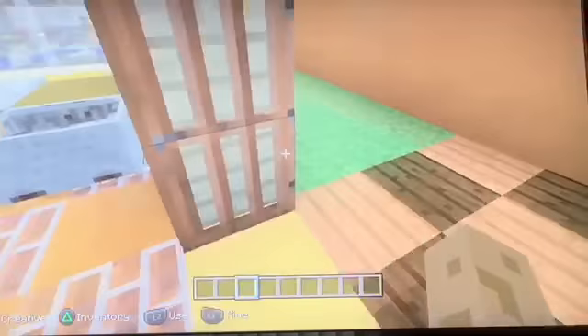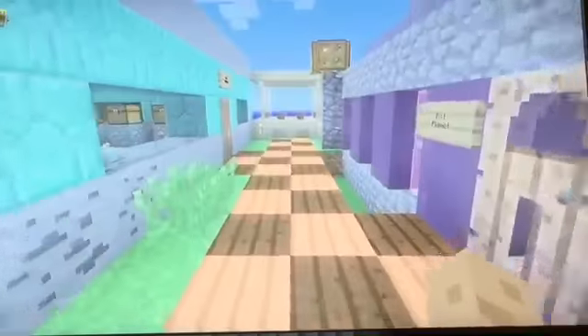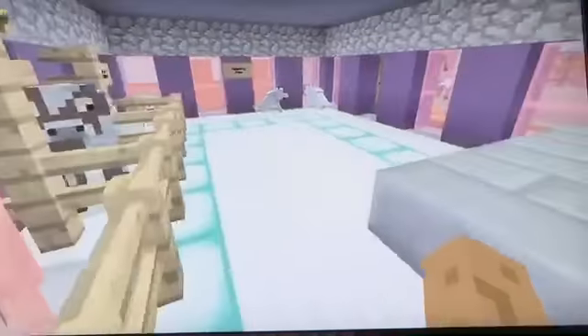This is just a wee restaurant, nothing too special. But here we have Pet Planet. We have the delightful dogs, the chicken companion, the cow for company, and the pretty pig pet. And there's an angle where you can name your pet with a name tag. It's just a wee setting I spent like five minutes on.